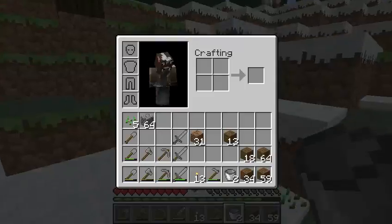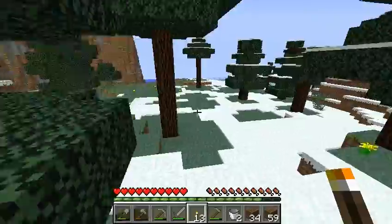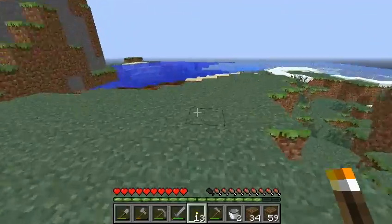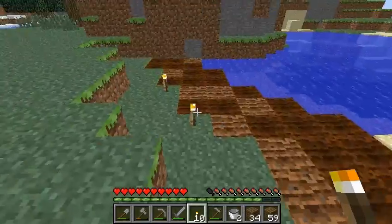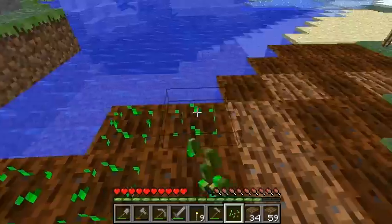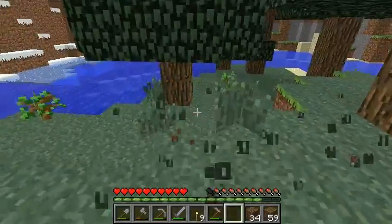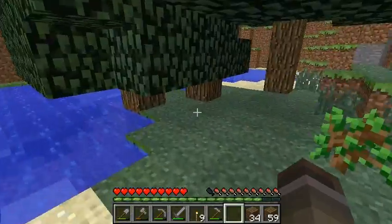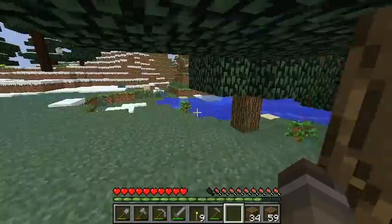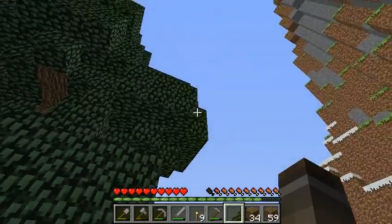I think we could probably start a farm with six seeds now. And the sun is starting to go down, so we should probably head over there. Place some torches. Alright, so that'll start growing and we'll be able to have access to wheat. Alright, no more seeds. Let's go ahead and head back up the mountain.